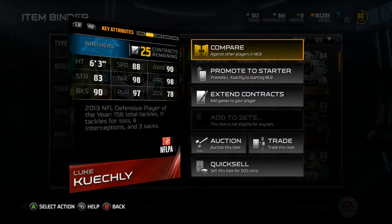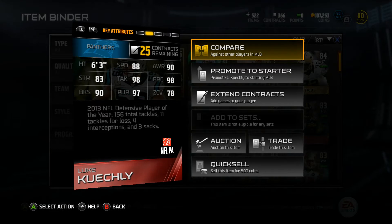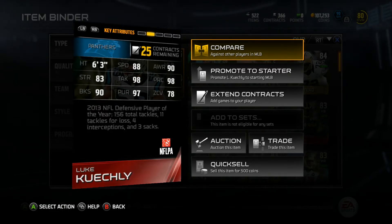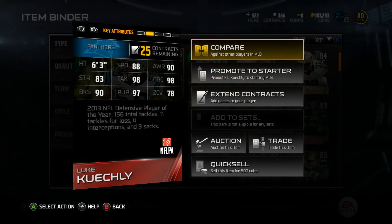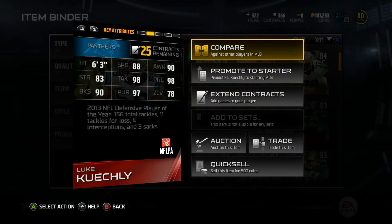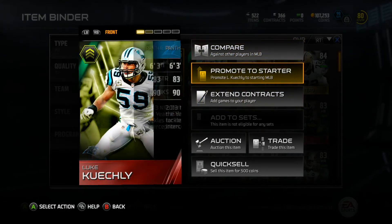And then Luke Kuechly — oh man, this guy is a monster. 88 speed, 98 tackle, 98 play recognition. 90 awareness, 78 zone coverage which isn't bad actually, 90 long shed, 97 pursuit, and 83 strength.